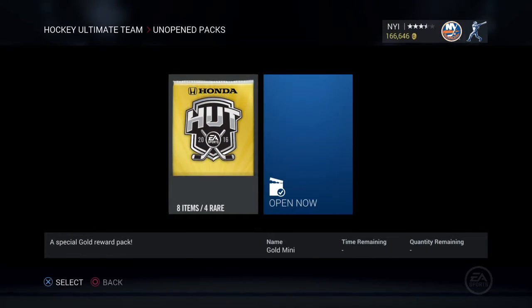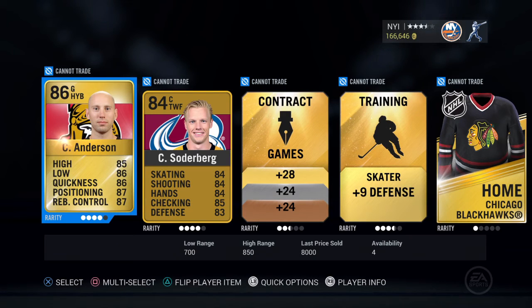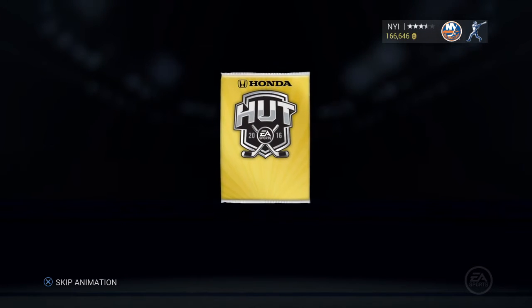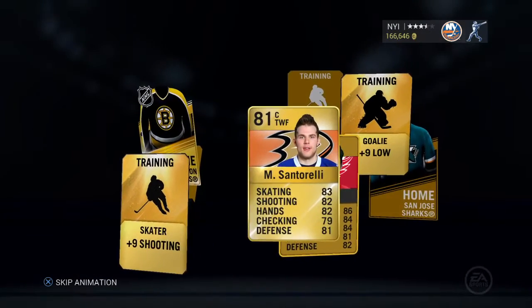First pack, we're gonna skip. Craig Anderson though — 8k, solid goalie, that's a nice pull. Next pack we'll watch the animation play out on this one, and we get Santorelli.